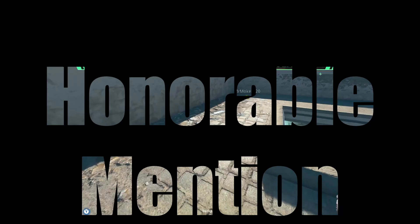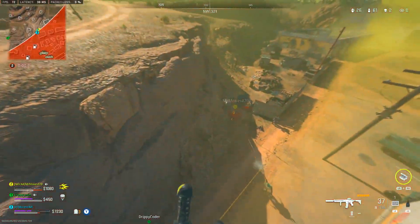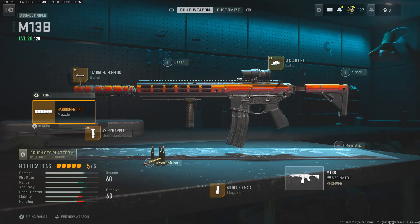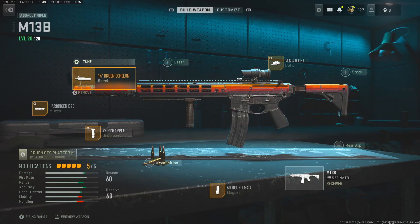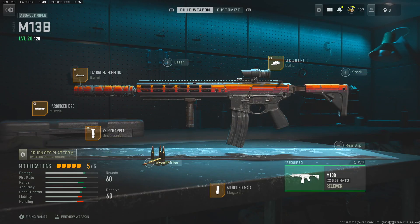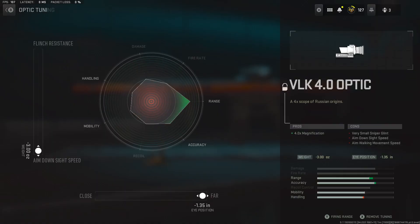An honorable mention goes to the M13, which performs like a slightly less accurate version of the Lockman 556, but it's still a really solid option. If you have it unlocked, use this class setup: the Harbinger D20 muzzle with bullet velocity maxed, the 14 inch Bruin Eaglon barrel with recoil steadiness and damage range, the VX Pineapple underbarrel, the 60 round mag, and the VLK optic tuned to ADS speed and far.